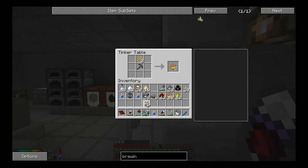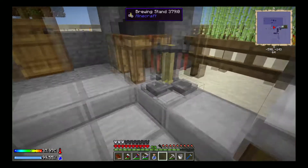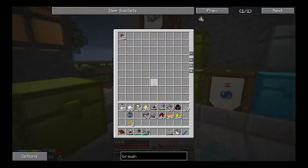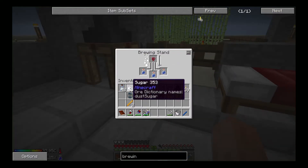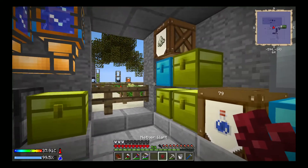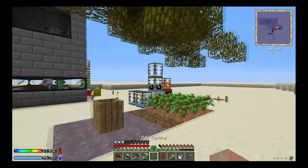Let's go ahead and make a brewing stand. There we go — now we have two blaze rods left, that's excellent. Let's take our brewing stand and set it down right there. Let's go ahead and put some empty bottles in. Now we're going to need some nether wart to make the awkward potions, and then we're going to need sugar to turn the awkward potions into swiftness potions. We're going to need four of these per recipe.